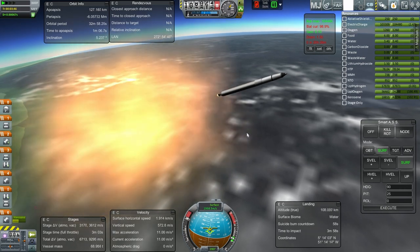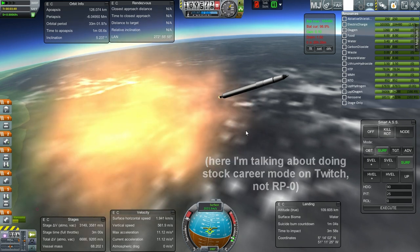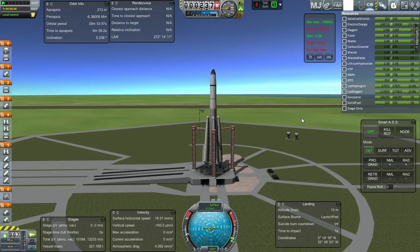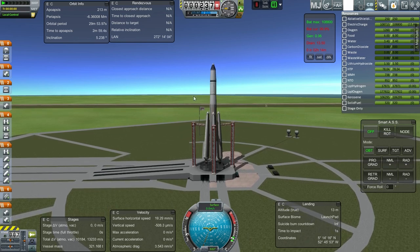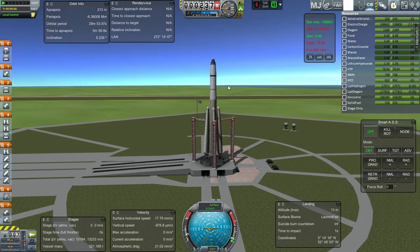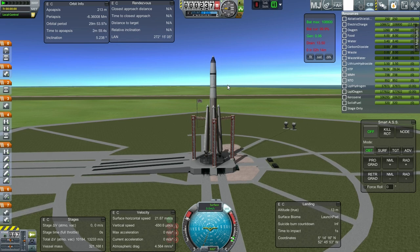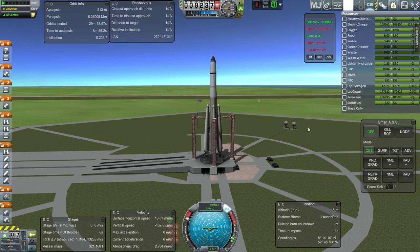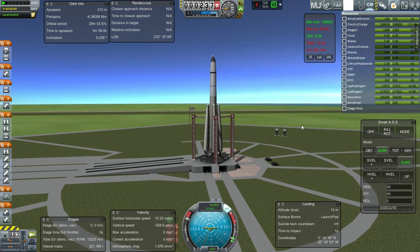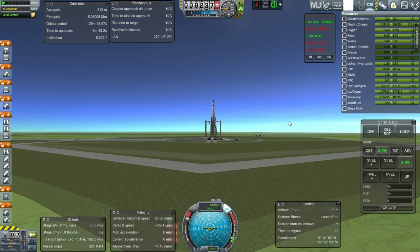I'm going to try out career mode in 1.0 by streaming. And that's where the game crashed — I should have known better. I normally, after building something in the VAB, quit out and then come back in before trying to launch. But I did not do that this time, and the game crashed because of RAM issues. Hopefully that's going to be something we won't have to deal with as much in 1.0. Here we go again — I'll try and skip more of the launch since we saw that we went through the region of heating just fine.